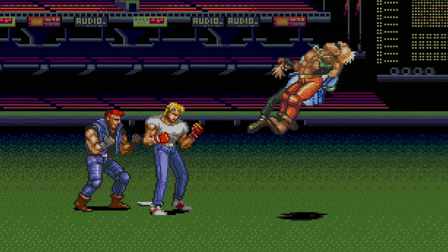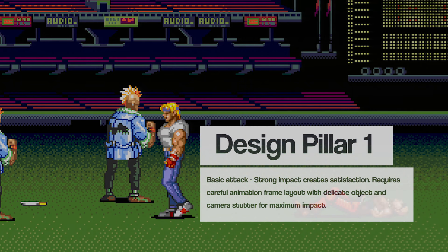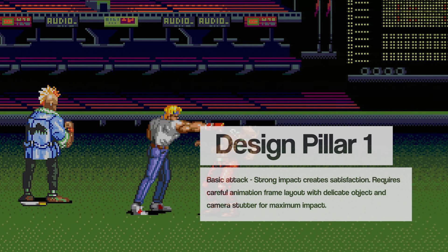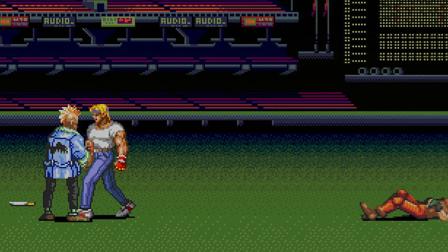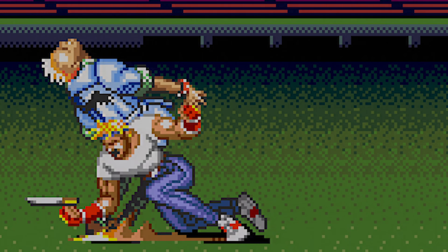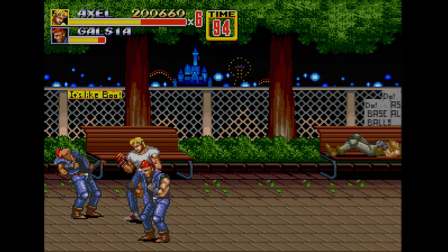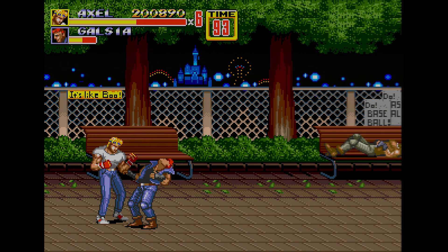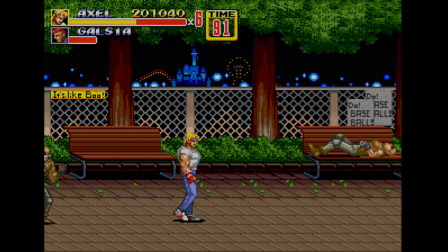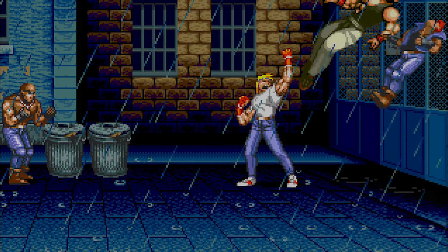First, there's the impact — the feeling of connecting your attack with a foe. A great brawler features instant button response coupled with carefully crafted frames of animation and a proper stutter — the shaking when an enemy takes a hit. It's a delicate balance of collision detection, animation, and camera movement. The base attack is an action you'll be performing over and over again, so if it doesn't feel just right, the game will fall flat.